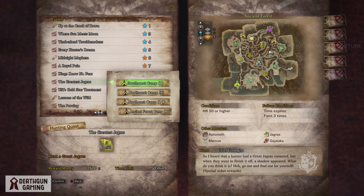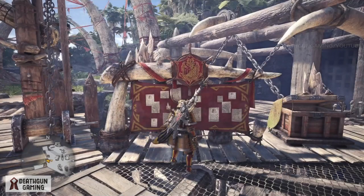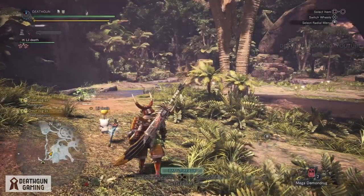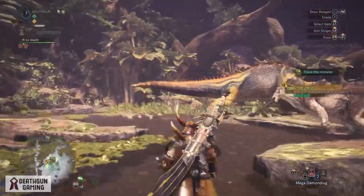You're going to be facing off against a really strong giant Jagras in the Greatest Jagras quest. The cool thing about this is that when you actually fight him, you have the opportunity to pick up decorations — it's not just a reward, but actually a mechanic in the game.